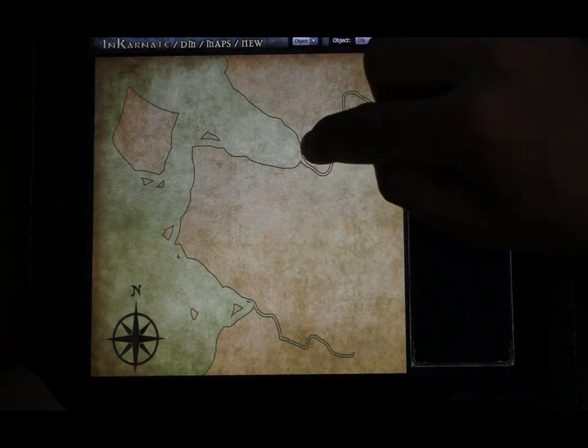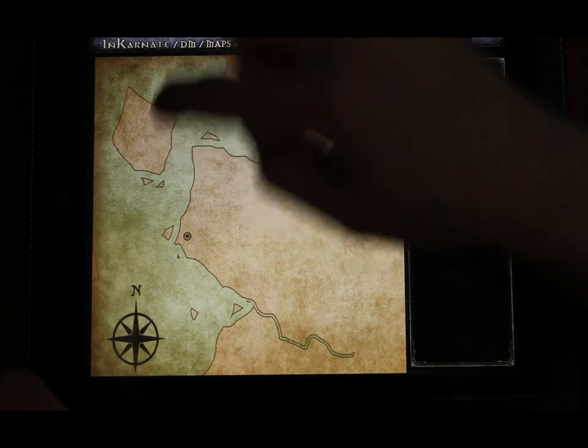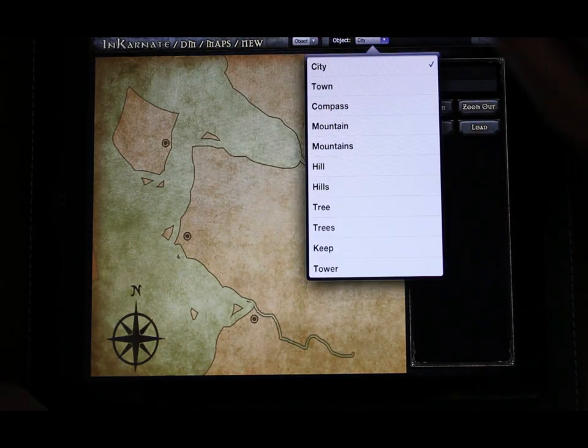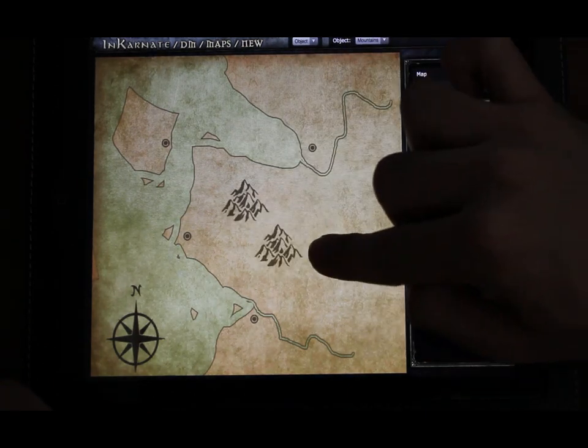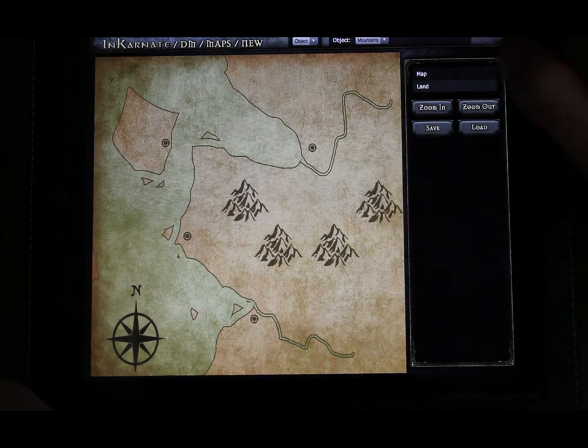Now let's populate the New Kingdoms with a few cities. Our adventurers need terrain to trek through and around, so let's put a mountain range in there. We also have individual mountains you can place to fill in any gaps.